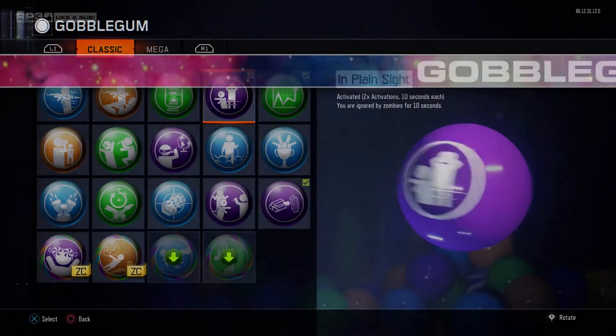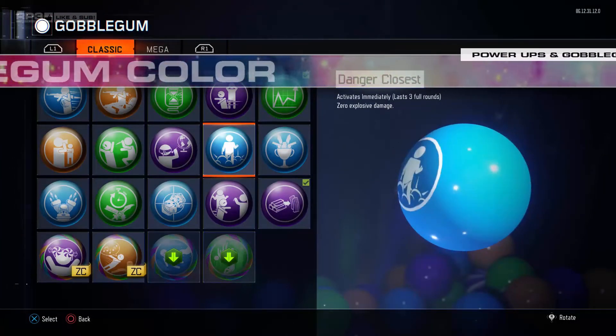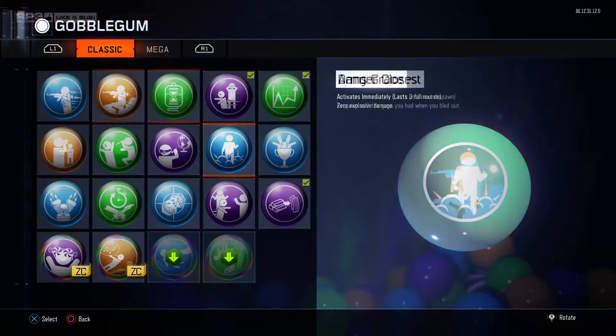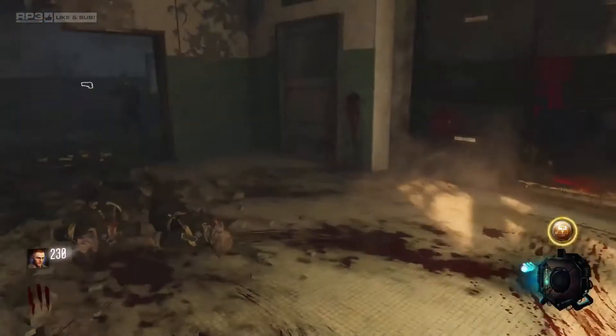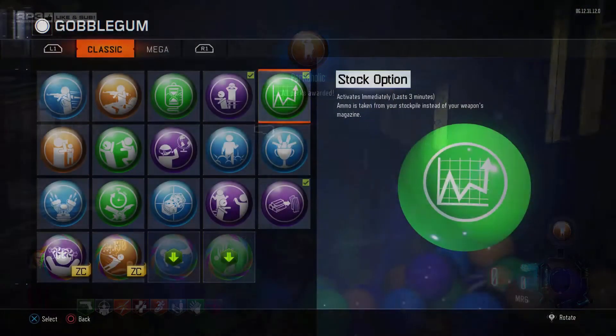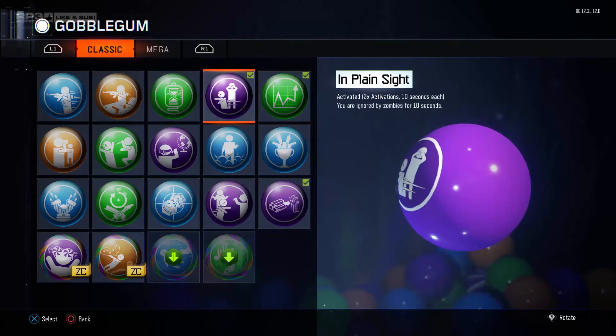The color of the Gobblegum also classifies the gum further. Blue is active for a certain number of rounds. Orange activates as soon as you eat it or automatically after an action is performed. Green is active for a certain amount of time. And purple is player activated.